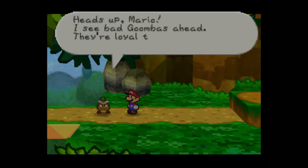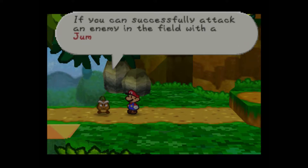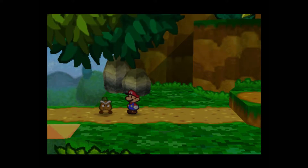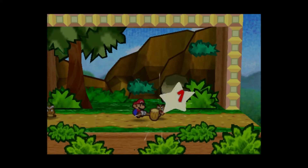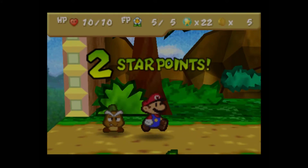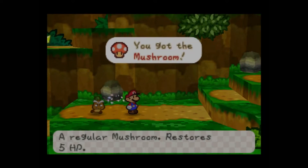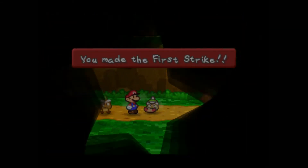Heads up Mario, I see bad Goombas ahead. They're loyal to Bowser. If they see you, they'll attack without hesitation. If you can successfully attack an enemy in the field with a jump or hammer, you'll get first strike when you enter the battle. Striking first really helps. We'll test that out on this guy with a hammer attack. Sure enough, if you get the first strike — pretty easy. This is just a Goomba: he's got two HP, standard enemy. A nice little jump or hammer works on him. Sometimes enemies will drop items, so that's nice — he dropped an extra mushroom.